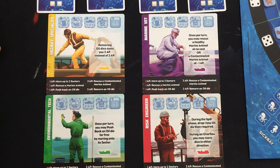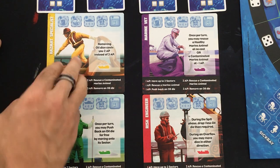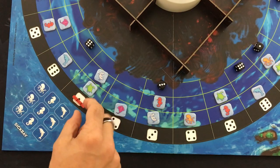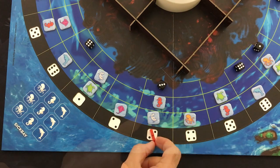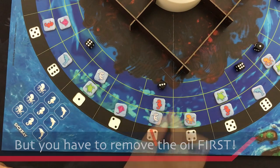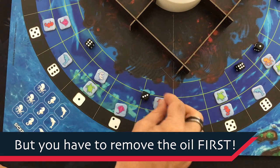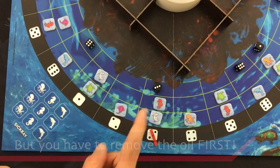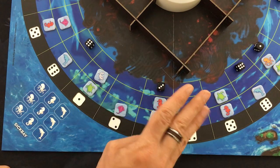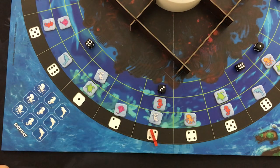After the spill phase where you drop some dice, you take your action phase. Each specialist has four action points to spend. For one action, you can move up to two spaces in either direction. For one action, you can rescue a healthy animal in your space. If an animal has been contaminated by oil, it costs two action points to rescue instead of one. You can push oil back for one action point, or remove it entirely for three, which is how you get those resource cubes.